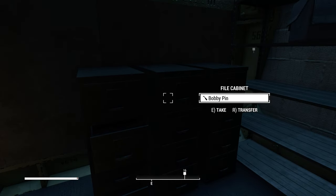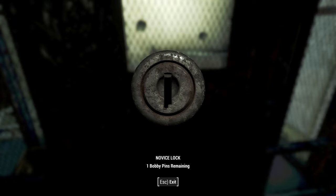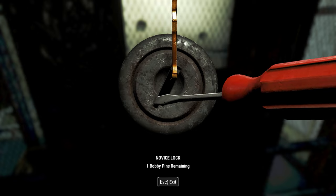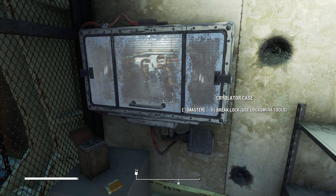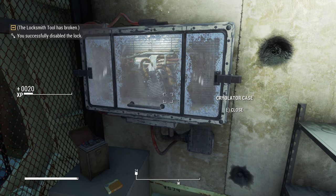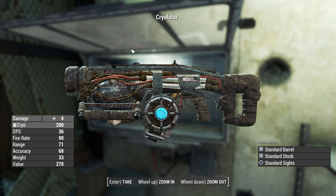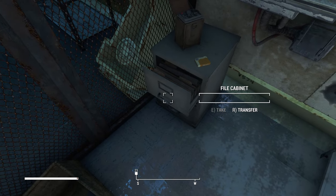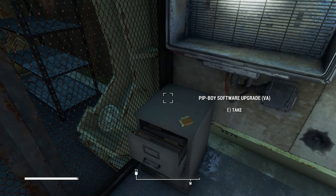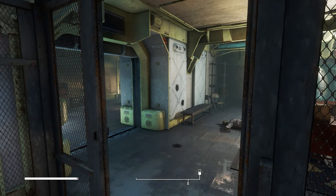Grab that bobby pin and do your best not to break it because it's your only one. With this open, you can then use the locksmith tools to break open the cryolator case — that is a guaranteed success. We get the cryolator, which also comes with 200 cryo cells. It does very little damage, but it is a lot of free ammo and it's pretty good for dealing with little pesky stuff like flies and radroaches. You also get a stealth boy — very useful and also very rare — and a voice activated upgrade for the Pip-Boy software. We don't have our Pip-Boy yet so we can't make use of that, but we will in a second.